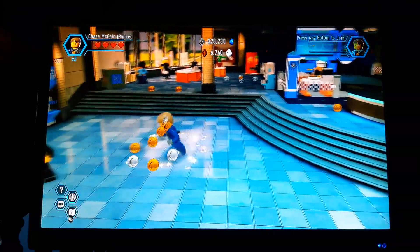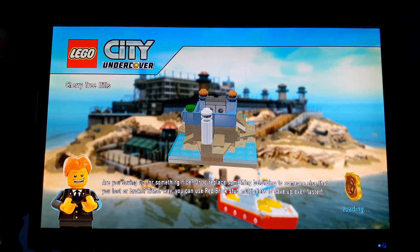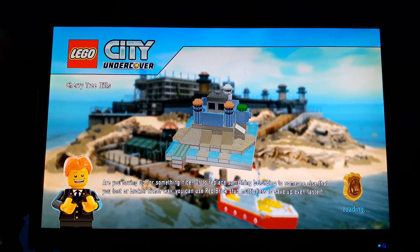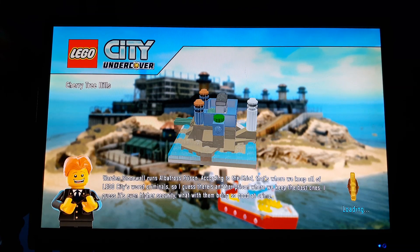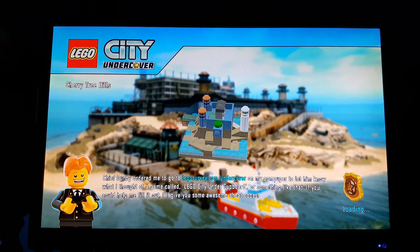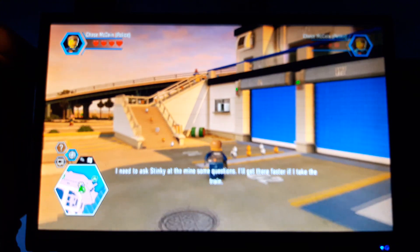Let's actually get to that mine, because there's a special assignment there that we need to do. If I make two more arrests this month, I win a waffle iron. Congrats — you should probably be accomplished for yourself. Now let's get to the mines. If you unlock all train stations, the train becomes a different type — it's not like a modern train, it's not like a steam train. Anyway, I need to ask Stinky at the mine some questions; I'll get there faster if I take the train, and that's where we're going now — the train station.